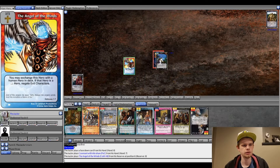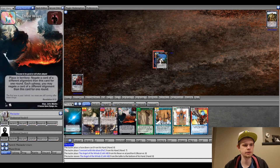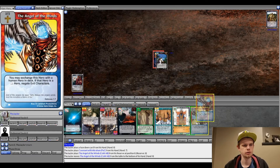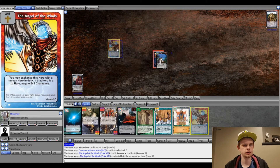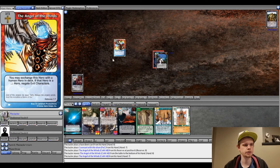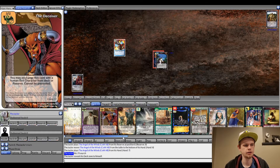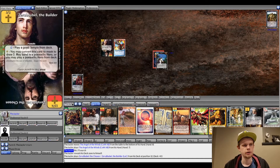It would be nice to get Yeshua out right away, but since we don't have anything to benefit from him right away, we can wait until next turn. Probably better just to search with Zerubbabel at this point. We'll convert him to Meek and draw two. We've got a Prosperity and a Remnant.